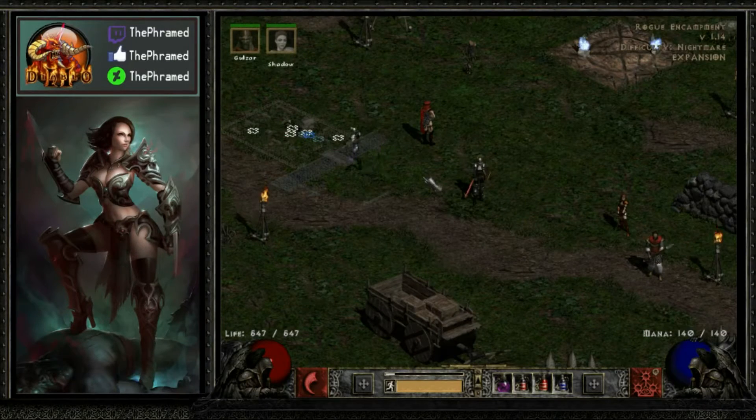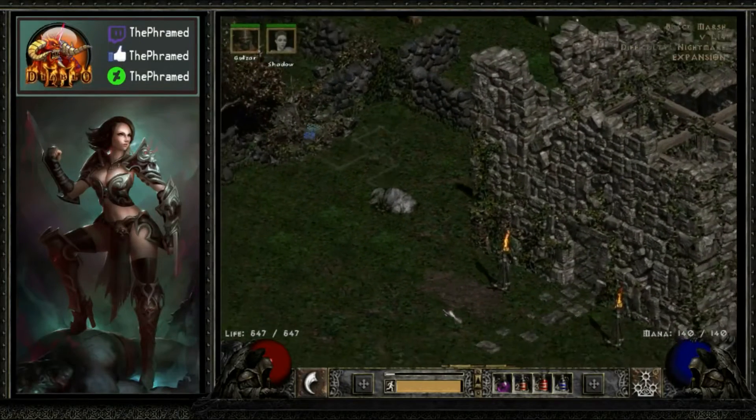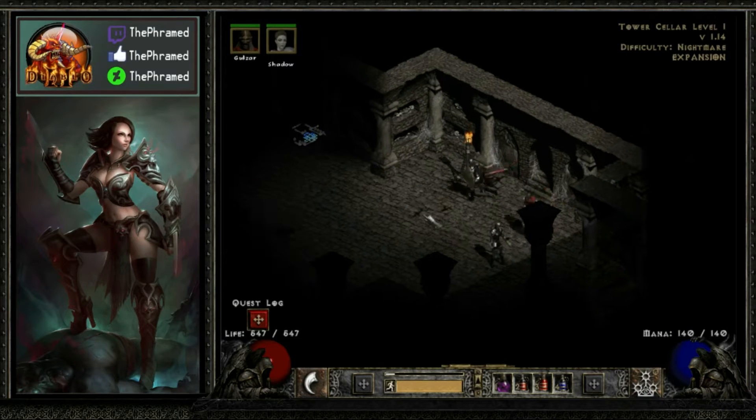Hey, what's up everybody, how's it going? I'm the Framed, and welcome back to the next episode of my Diablo 2 lore structure playthrough with the Assassin. In the last episode we did make our way to Tristram to save Deckard Cain. We also made our way to the Black Marsh to map out the area, grab the waypoint, and locate the Forgotten Tower, which is what we're going to try and explore here today.